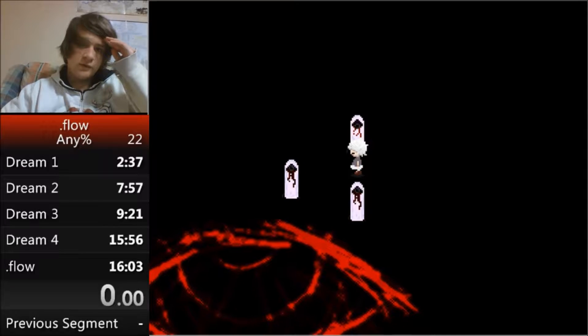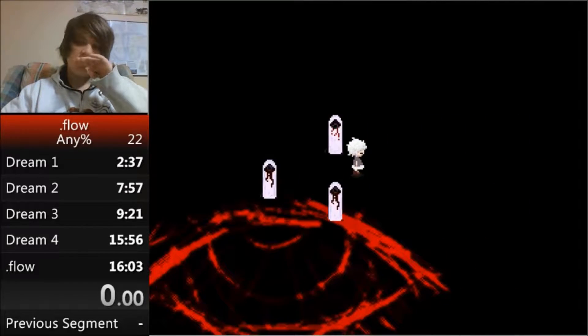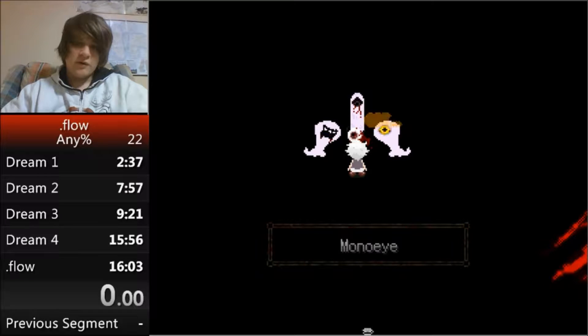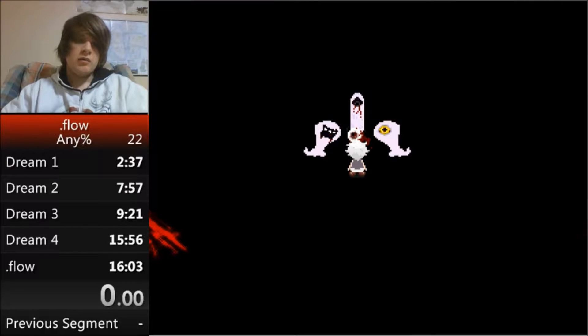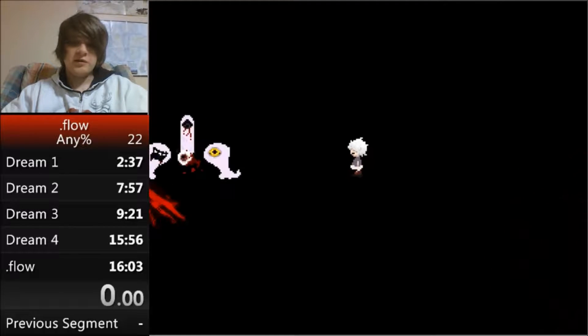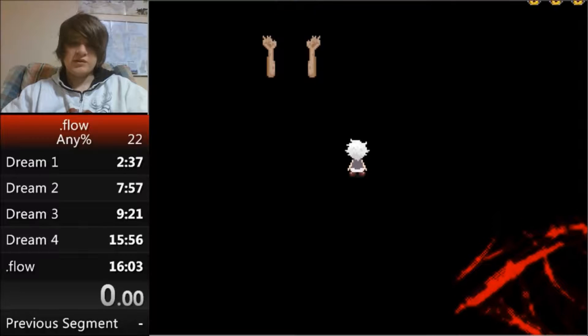Go straight up from the red-eye world until you see the area, and usually the best place is right here — go over until you reach the eye. In my PB run I went down, but it's actually faster to go up. There's not really a visual cue for it, but the best thing I can tell you is: as soon as you see the pipes, head up.